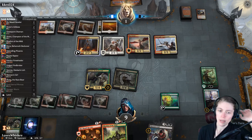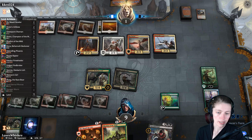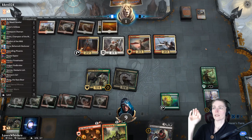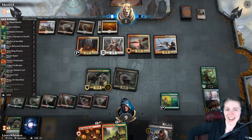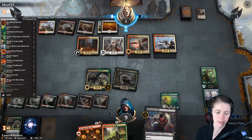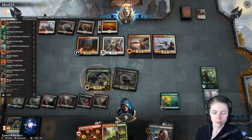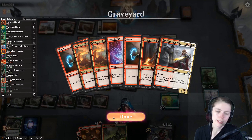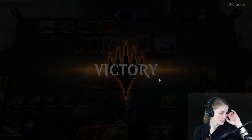We'll attack with Store of Devkar Lich — he can block with both dudes if he wants, or we can bring a Glow Spore Shaman back and then Massacre Girl. He's only at one life — I didn't even notice, I'm having too much fun! We attack and win. That was fun! Playing in the casual queue sometimes means you play against opponents that aren't super optimized, but that was good. We won — good job. This deck is decent but could be better.